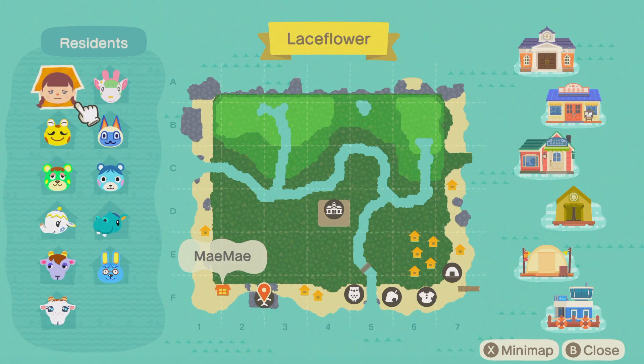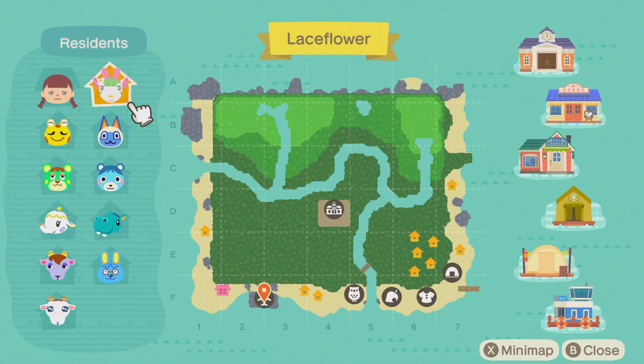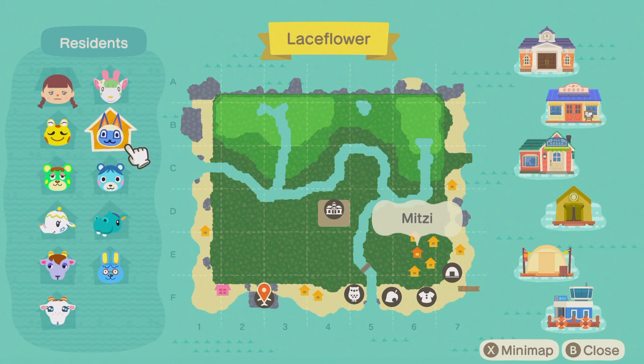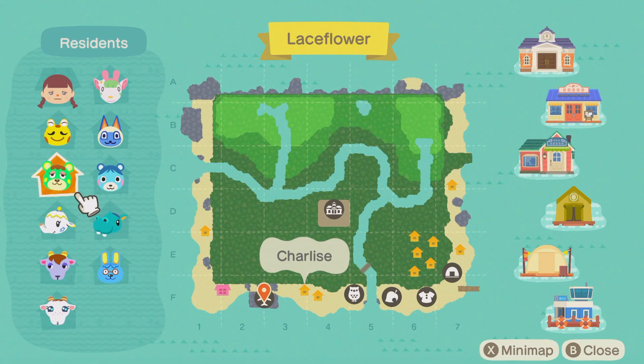My island is called Lace Flower because there's going to be a lot of lace and a lot of flowers, and it's obviously named after a real life flower called lace flower. Out of all of these villagers, the only ones that are staying and the only ones I've scanned in so far are Chelsea, Tia, Chevra — I think it's Chevra — and Mitzi. The rest of them are going bye-bye unfortunately.